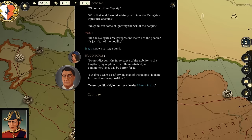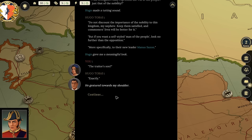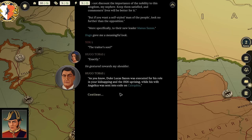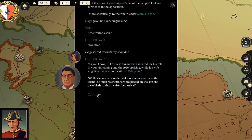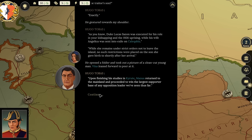The player comments: 'Oh, so he's the son of the executed father.' This is why we should have killed... sorry, that's bad to say. But he shouldn't be a problem. Hugo continues that Manus returned to the mainland after finishing his studies in Kroot and proceeded to win the largest supporter base of any opposition leader seen thus far. His promises to give a voice to the common man seem to be resonating with the populace.